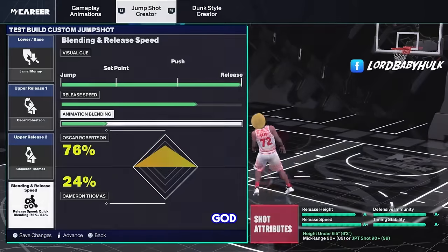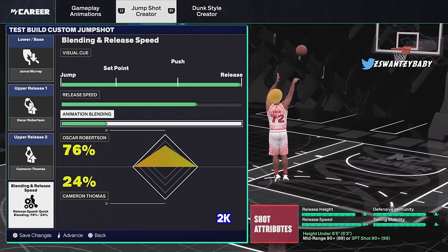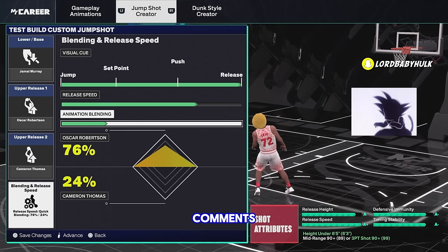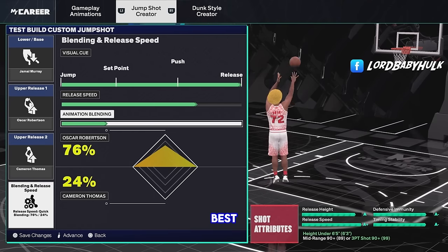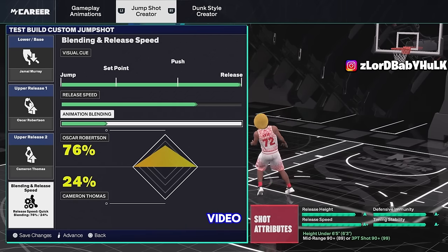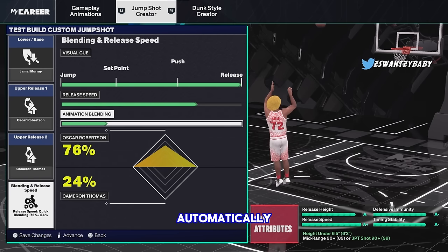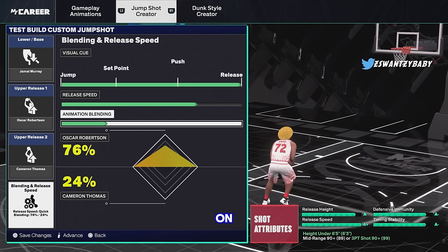Hey, it's the iso guy sensei, the greatest on 2K in existence, who shoots 60 percent from three. I'll be giving y'all the best tips and jump shots to shoot better on NBA 2K25. Let me know the first jump shot you've ever tried down in the comments to help the community. Send this video to somebody who can't shoot — if you can shoot, you're automatically better than 70 percent of the player base.